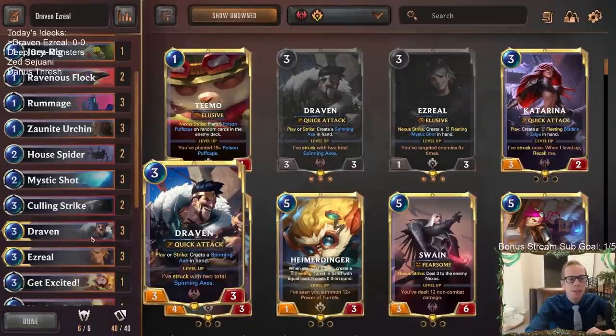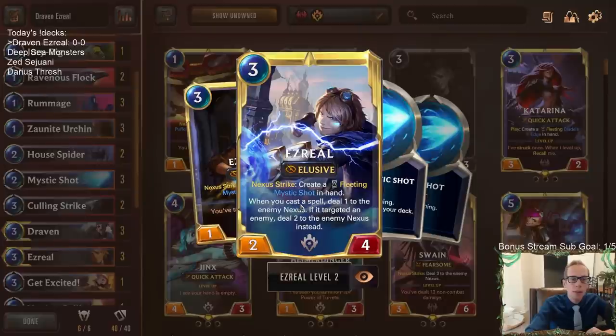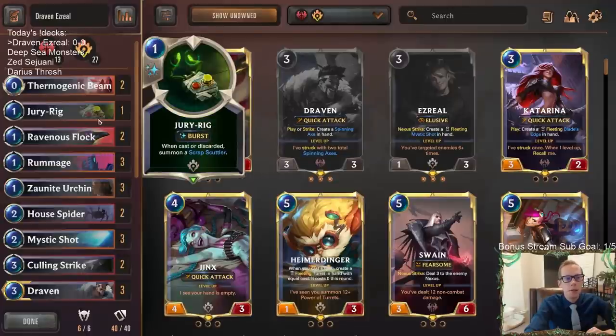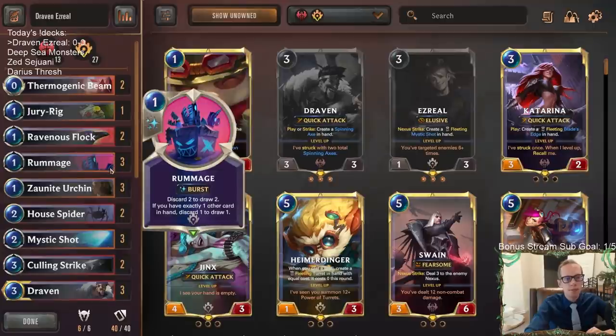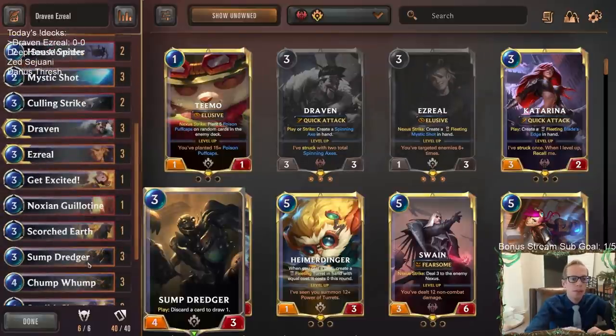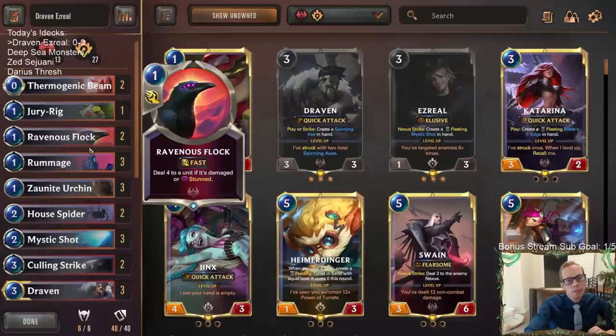How these work well together: Draven makes Spinning Axes which are zero-cost spells. When Ezreal is leveled up, each spell you play does one damage to the opponent, so you can play zero-cost Spinning Axes to do damage. Spinning Axe also works well on Ezreal buffing up the power on your elusive. We have a small discard sub-theme with Spinning Axe and Jury Rig, and we can also just create Spinning Axes and discard them to get more cards - using that with Zonite Urchin and Dredger to filter through and draw more cards.